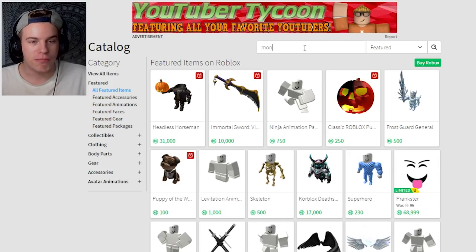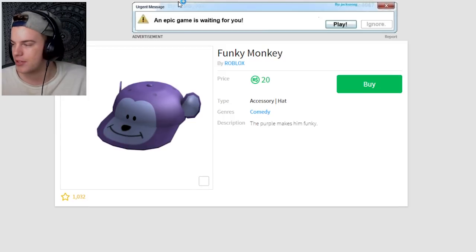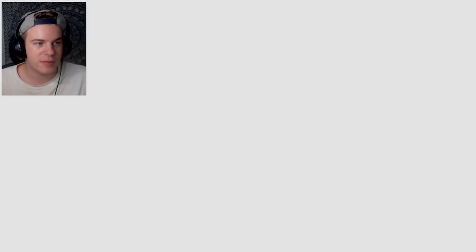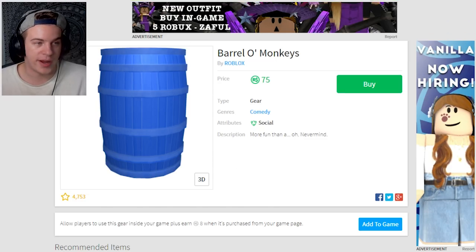Let me see if we have any new monkey items in the featured section. I have the Furious George, I have this guy, I have these. I have the funky monkey hat — actually I don't think I have that one. You know what, let's buy it. Why not? Let's get all the monkey items. A barrel of monkeys — did I ever buy that? I didn't. I don't even know what it does but let's buy it.